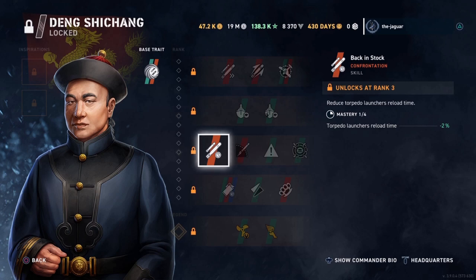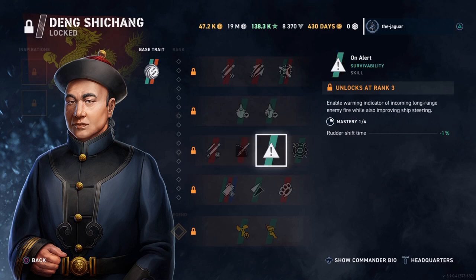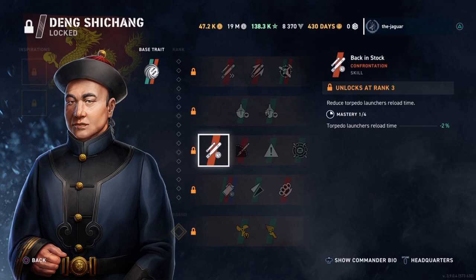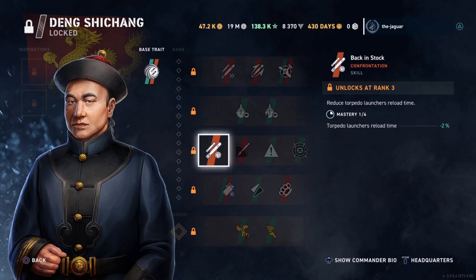For the third skill I always select Back in Stock because I want as many torpedoes on target as quickly as possible. Torpedo Safari is what you'd select if you want longer range on your torpedoes. On Alert enables a warning indicator of incoming long-range enemy fire while also improving ship steering — rudder shift time is decreased, probably six percent by the time you rank this guy up. Perceptive is a skill now available for all commanders; it increases the visibility of enemy torpedoes, reduces incoming damage to your destroyer, and shows the direction of the closest enemy ship. But I rarely select this for a torpedo setup — I'll generally select Back in Stock.